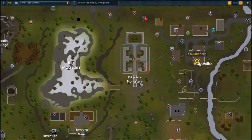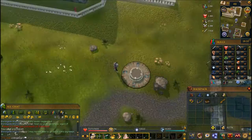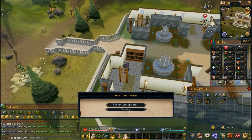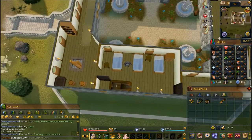Now we need to head to the Edgeville Monastery. Teleport to Edgeville and it's going to be up on the first floor, so climb up the ladder. If you haven't joined the monastery yet you need to join. The scorpion is right here — use the cage on the scorpion.